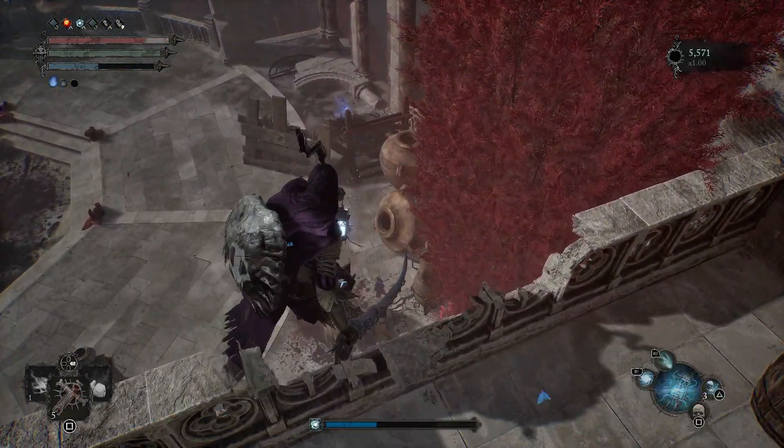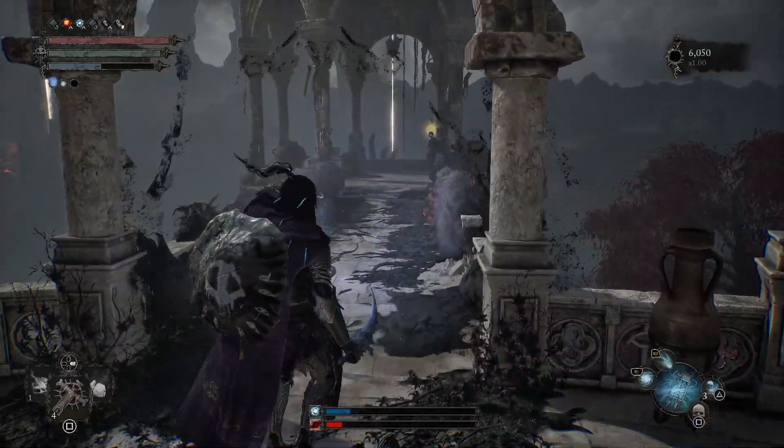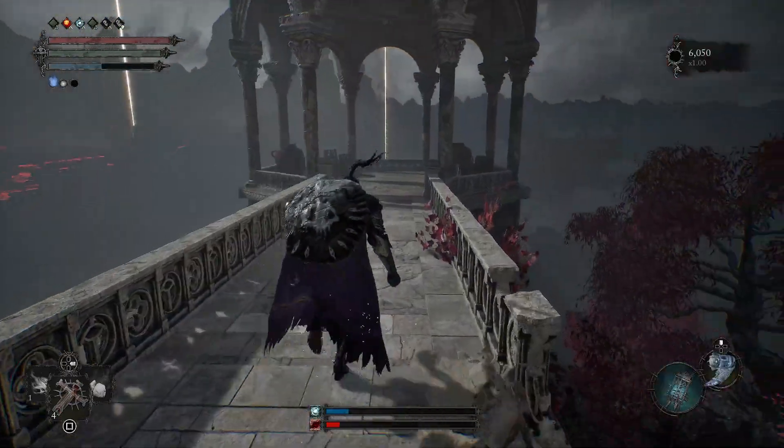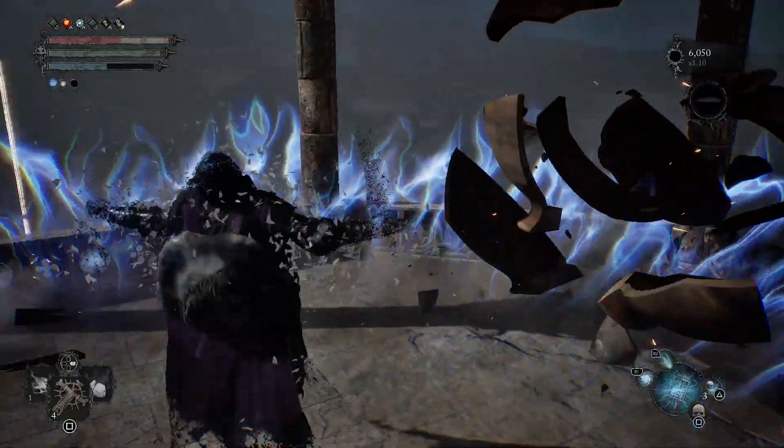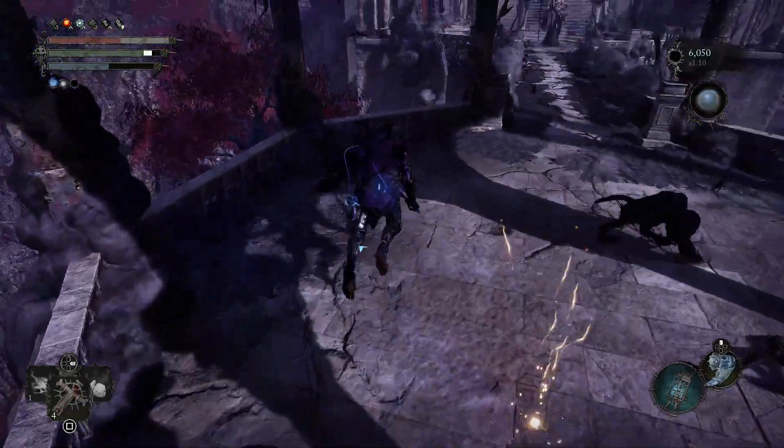Take them out, including the umbral parasite protecting the Scourge Sister, before using your umbral lamp to pass through the gate at the back leading to a narrow bridge that ends in a turret. Shift to the umbral realm and quickly grab the saintly quintessence located on the turret before the umbral imps get you.